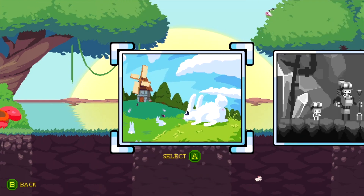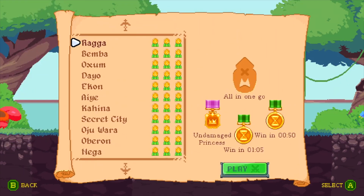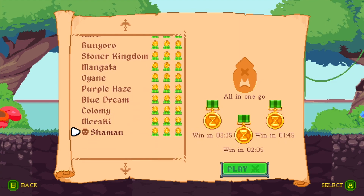Load into the campaign once those are punched in, and go over to the fourth set of levels. Make sure you go all the way down to the bottom of the list until you hit the last level, which is called Shaman - it is the one with the boss icon, the skull, next to it. Click on that to load it up.